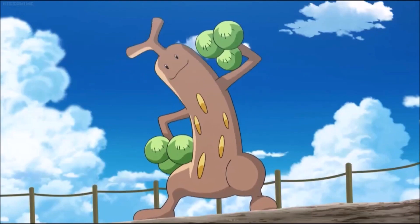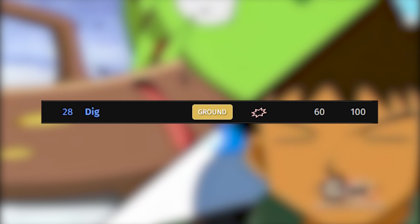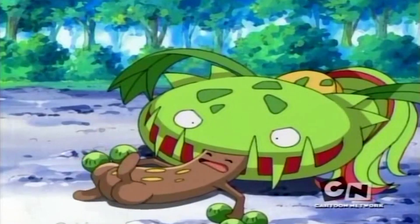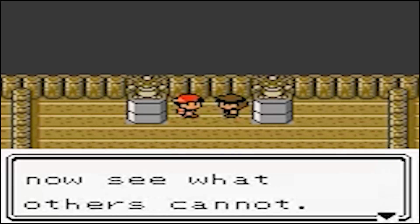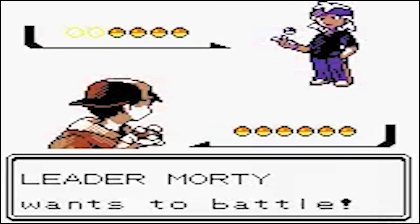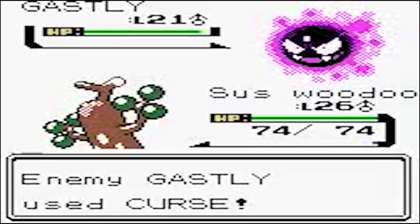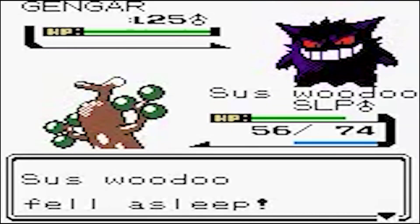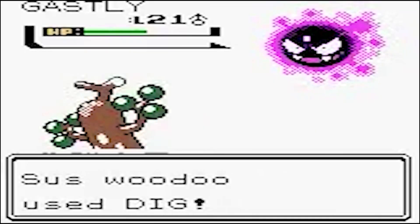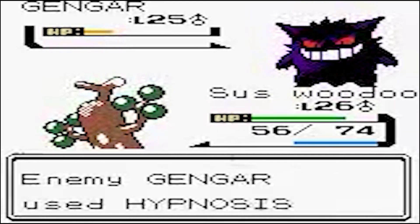Sudowoodo starts with a moveset featuring two decent physical moves in Rock Throw and Low Kick, backed by not very bad stats. It also gets access to Dig, which despite only being base 60 in power, provides great coverage to the Rock-type Sudowoodo. With this moveset, the first gym that Sudowoodo needs to fight is Morty, the Ghost-type gym leader, which Sudowoodo does quite well in thanks to Dig. What Woodo fears is Curse chip and being put to sleep. The former can be dealt with by switching out of Curse, but the latter, especially paired with Gengar's Dream Eater, can be deadly. Overall, Woodo can get two or three kills as long as it's not put to sleep, and it prefers to stay out of Gengar's business.